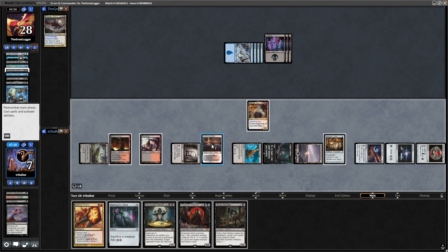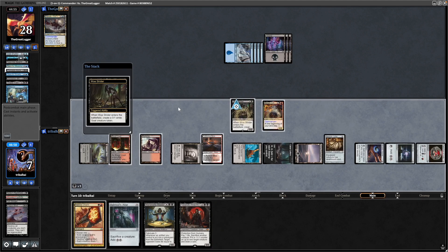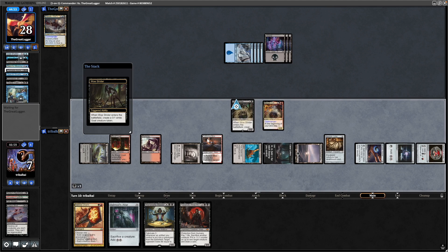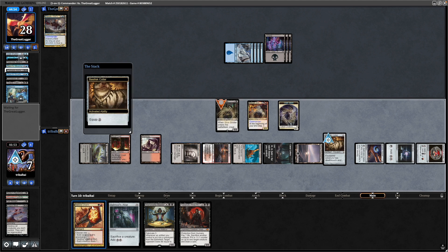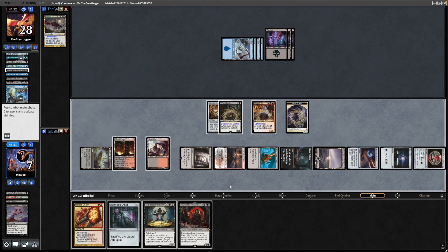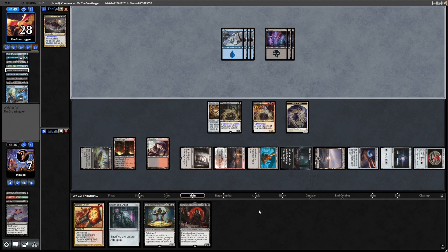Oh we actually have four Swamps — four mana from the Cabal Coffers actually nets us mana. So we'll get out the Woe Strider here, makes us another goat token. Equip the Basilisk Collar to the Woe Strider and we're holding up Rakdos Charm because I definitely want the graveyard exile. Not doing too well making treasures with my commander here, which is the whole point of the deck of course.